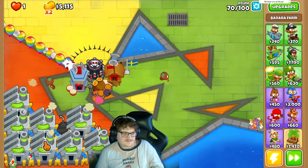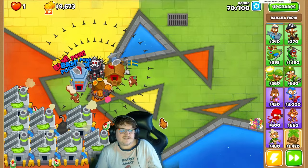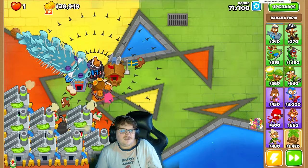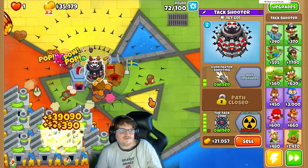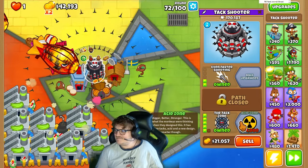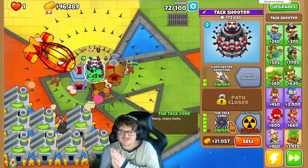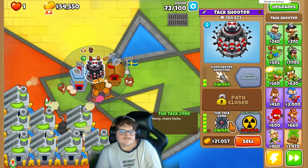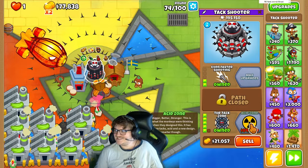So we have 4 to 8 banana farms. Now we can just save up money. You see how fast I get the money now — it's actually incredible. Now we're saving up for the Acid Zone, guys — the Tier 6 Tac Shooter. I can't wait. Come on, the Acid Zone!